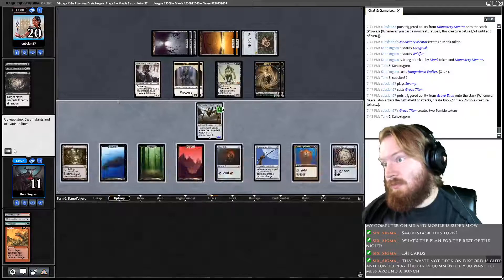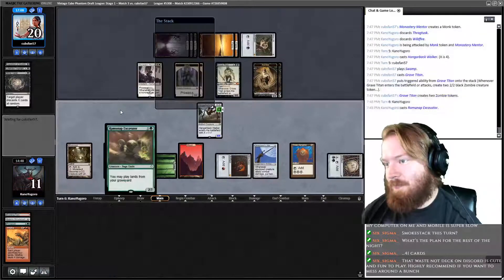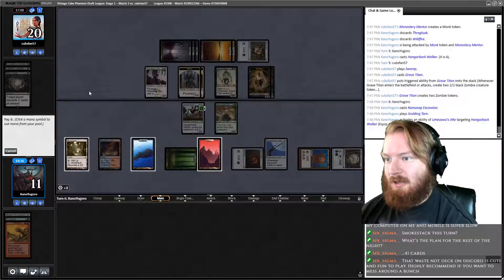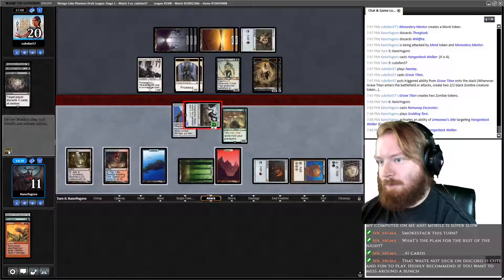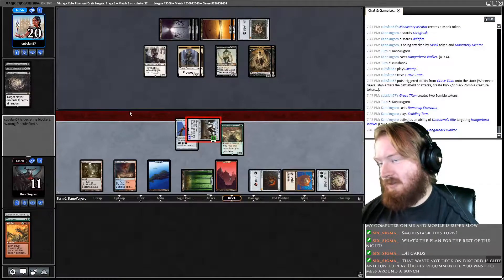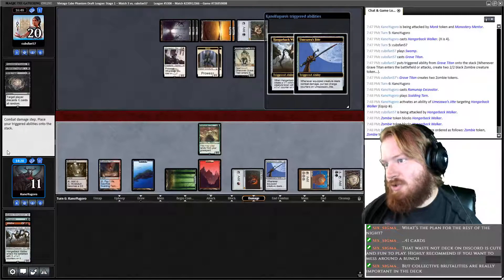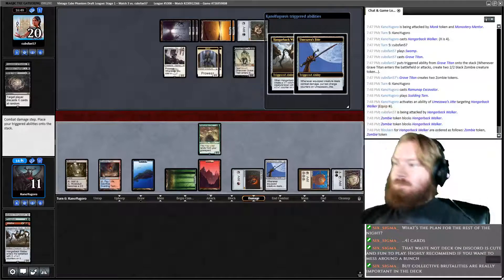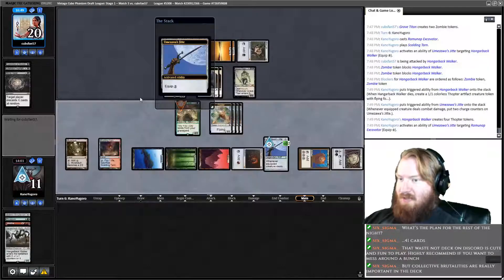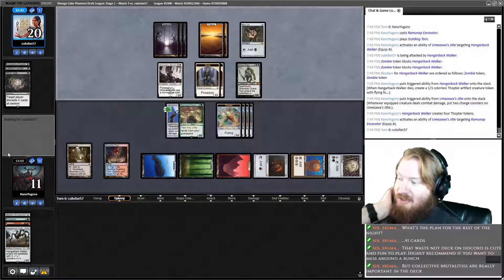Opponent has a Grave Titan, makes a million tokens. We draw Ramanap Excavator — worth playing. Play Ramanap Excavator, play Scalding Tarn. Suit up the Hangerback, go to combat, attack for four. If our opponent blocks with Grave Titan we have to use Jitte counters to kill Grave Titan. If they don't block with Grave Titan we'll pretty much instantly kill Mentor. So they're going to double block with the Zombie tokens — that's fine. We get some charge counters on Jitte and some 1/1s. Second main, equip Excavator and pass. If they attack with Grave Titan, we can actually double plus two plus two our Ramanap Excavator and kill it.